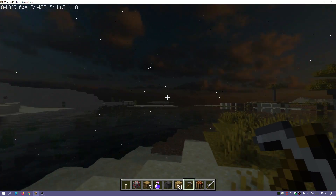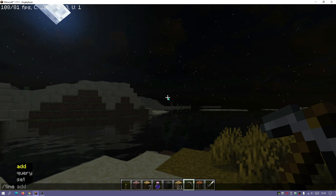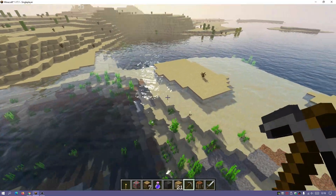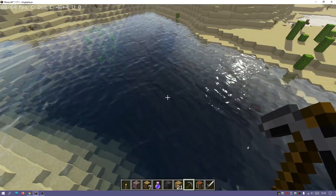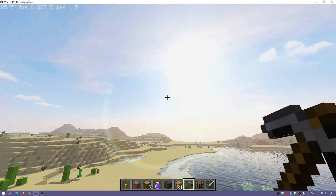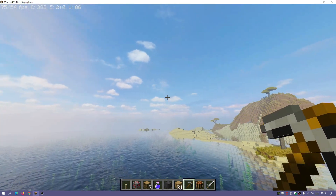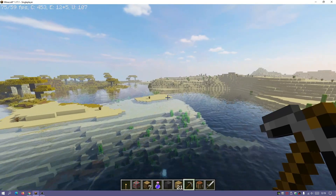I really like the water effects and the skyboxes. We're currently in nighttime mode - let me switch to daytime so you can see the amazing water and reflections. Similar to Project Luma and CUDA Shaders, this is more similar to Project Luma. We have that nice water effect, realistic water graphics, some nice lens flare from the sun, and really nice realistic clouds as well.